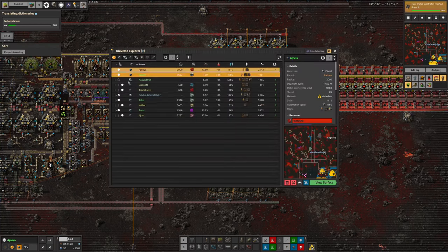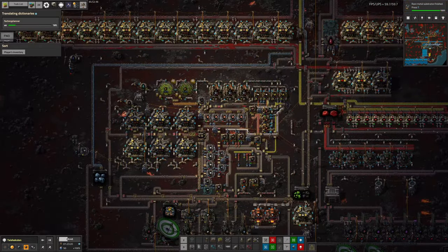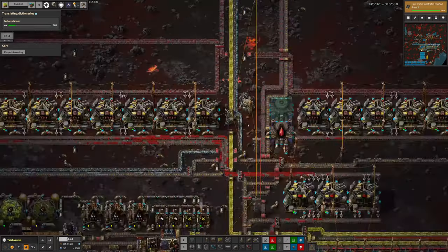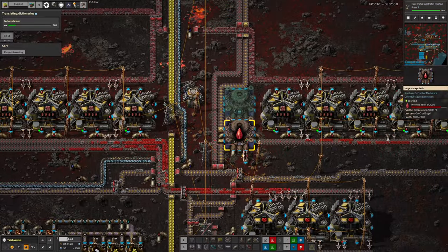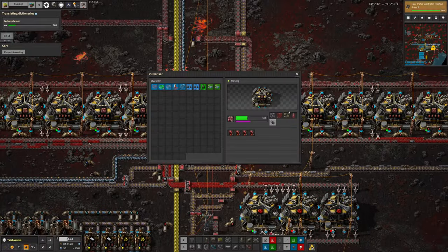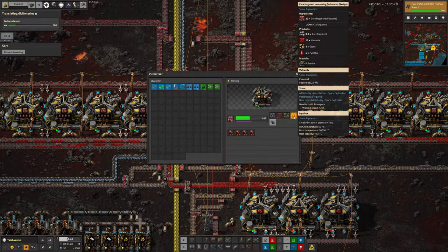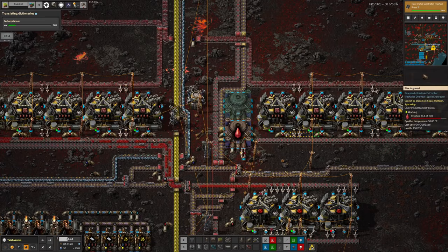On the subject of vulcanite, I also had a bit of a look at Taishikuten because there were some issues going on here. The problem we're having here was that this tank of pyroflux had filled up completely. And that was causing problems, because these crushers — these pulverizers — can only output a certain amount of pyroflux. So if there's no space in the tank, they just can't run — they back up and they just stop.